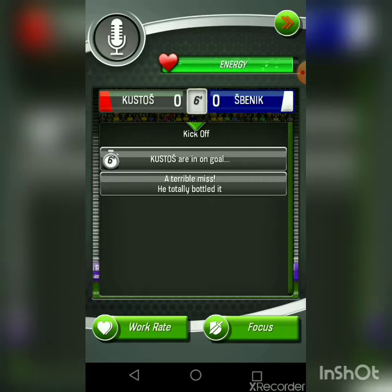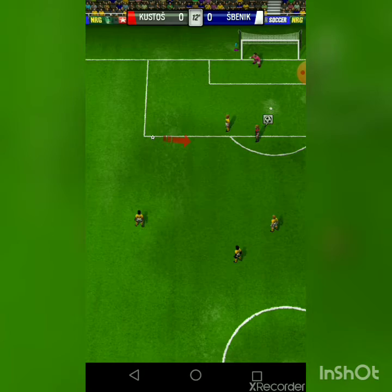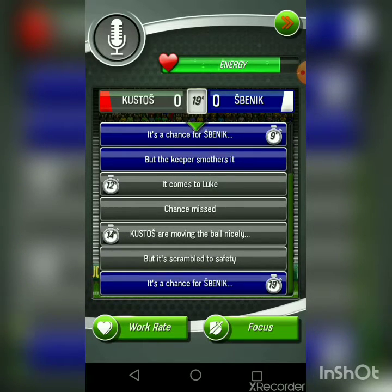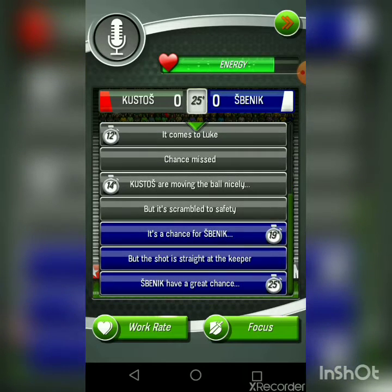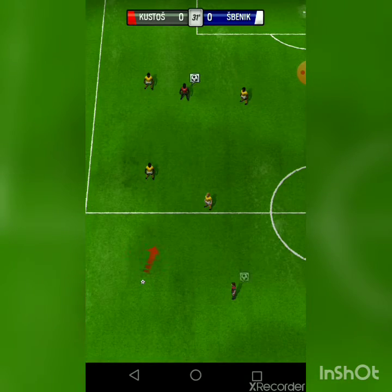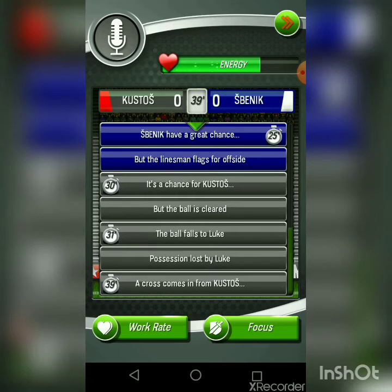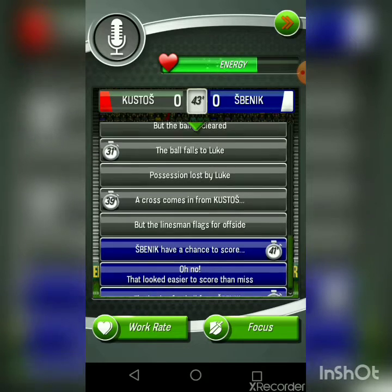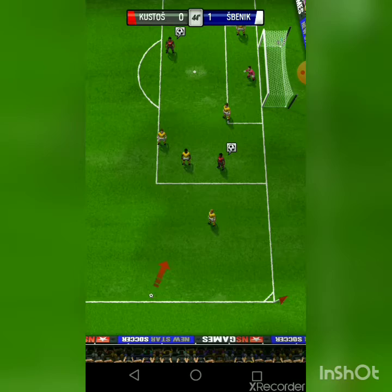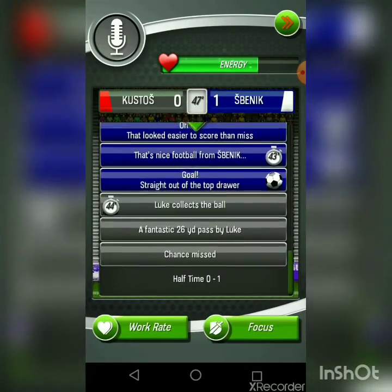We missed! They have a chance — yes, our keeper smothered it! It comes to me, I'm going to pass to my teammate. They didn't even go for the ball, that's not fair. Our keeper blocked it. They have a great chance — yes, offsides! It's a chance for us but the ball is cleared. It falls to me — bang! How did he get that? It's zero to zero and it's almost halftime. They scored!